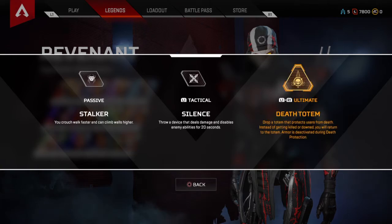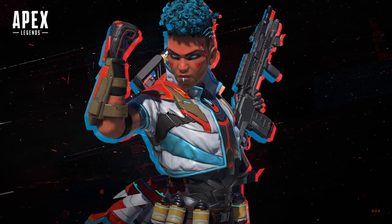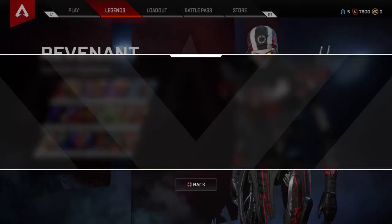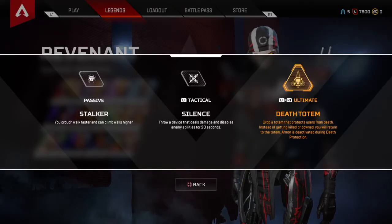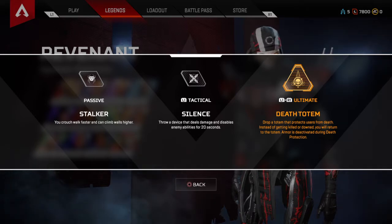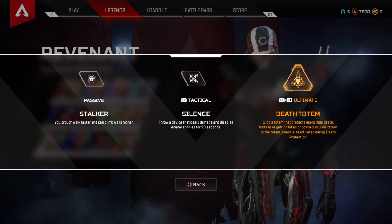And then Revenant also got a buff. You can now throw two silences — two silences, the tactical things — and then when you use the ultimate, you'll come back to the totem with 50 plus health, I believe.